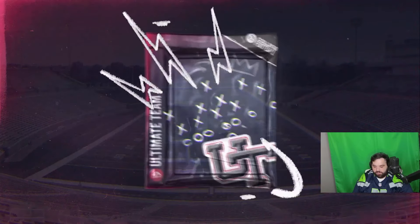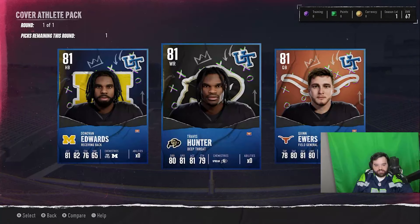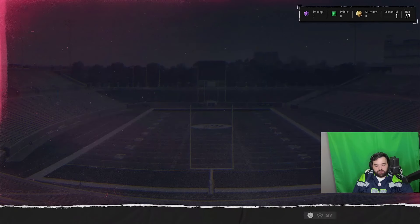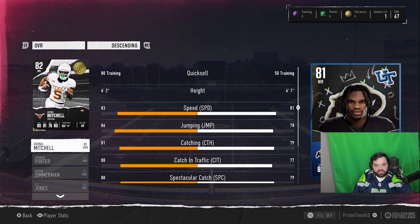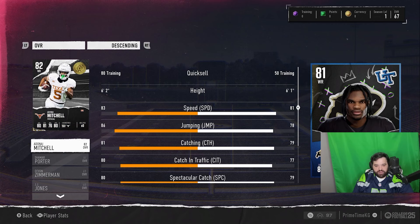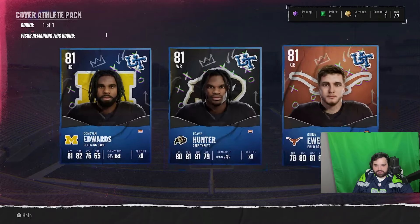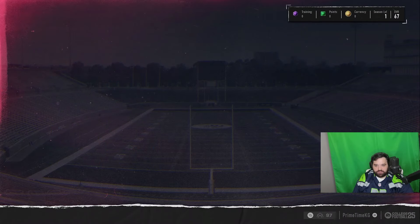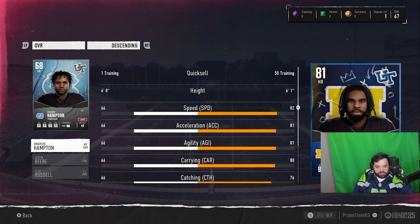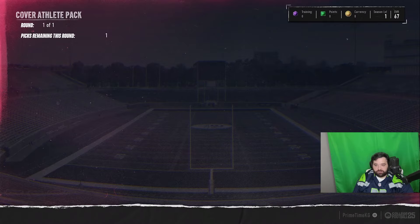Cover Athlete pack — let's see what we got. Obviously we only got three choices here: Donovan Edwards, Travis Hunter, and Quinn Ewers. I'm probably going to go with Travis Hunter as a third receiver. I got two guys here that are pretty fast anyway, and Travis Hunter would be a good slot. Actually, maybe we go with Donovan Edwards because we don't really have a running back — 82 speed, good carrying, decent catching, good change of direction. I think we're gonna go Donovan Edwards.